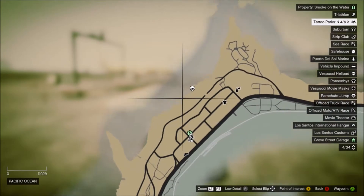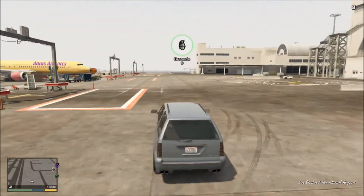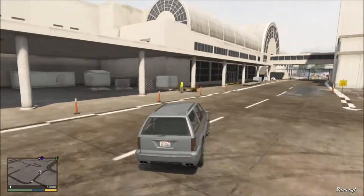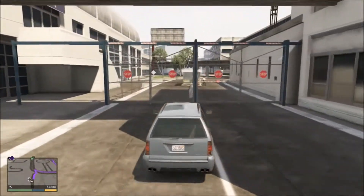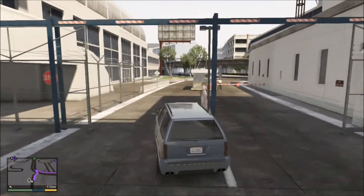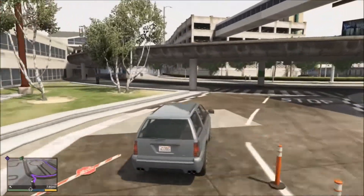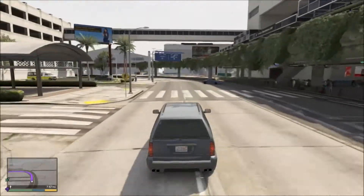We're gonna go right there where that gap is — there's a bridge we can go off. If you fail, you're rolling down the mountain, so it's not something to mess around with. We'll just bust through this little guard arm right here and off to Palito Bay we go.